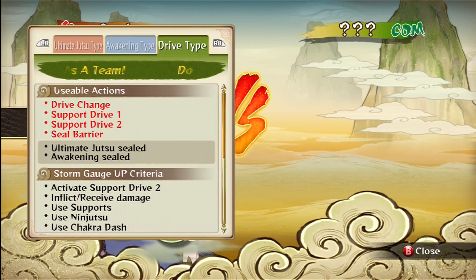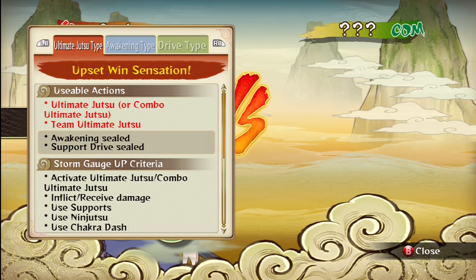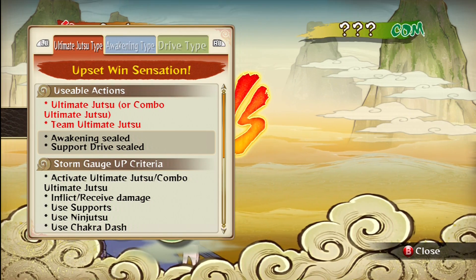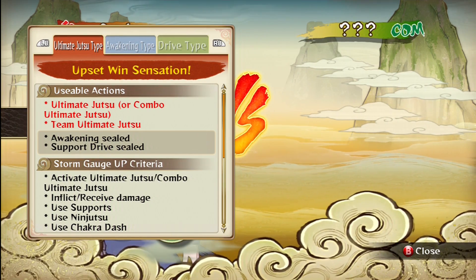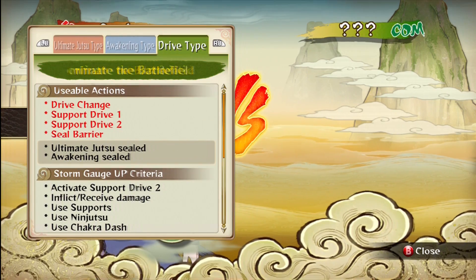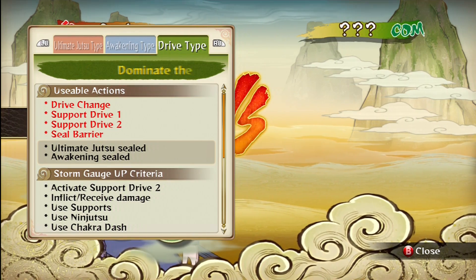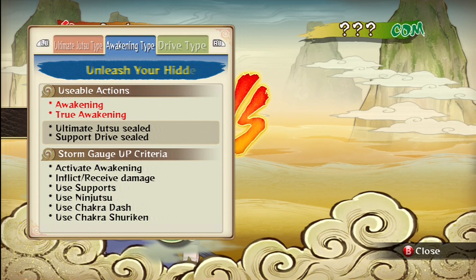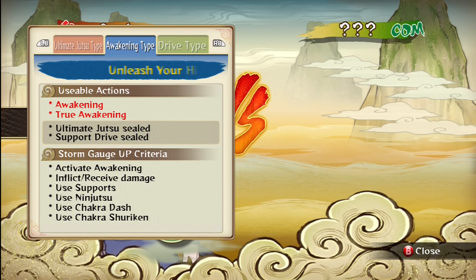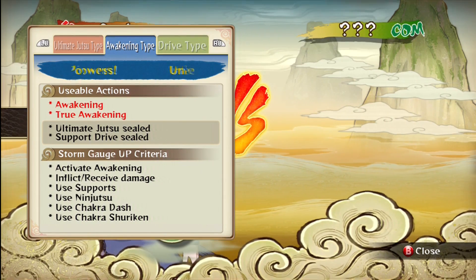When you select a character you have three different types. When you hit X it basically tells you what each type does. Ultimate Jutsu enables your ultimate jutsu or your team jutsu, but it seals your awakening and support drive, meaning your support combos and awakening can't be used. Drive type lets you do drive changes with different support drives, and the seal barrier is one of your special moves. Awakening type gives you your awakening and true awakening — in Sasuke's case, either the Susanoo or a regular mini awakening.